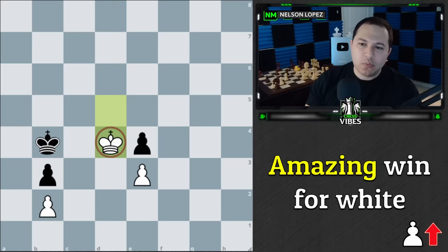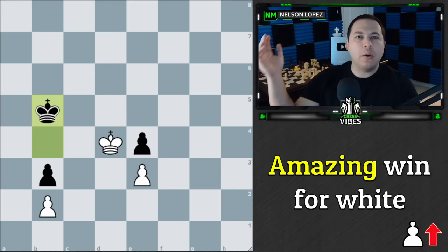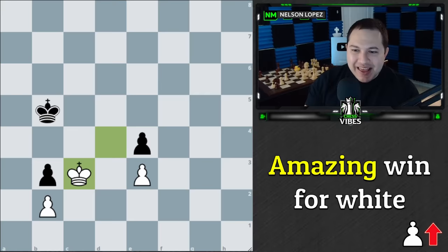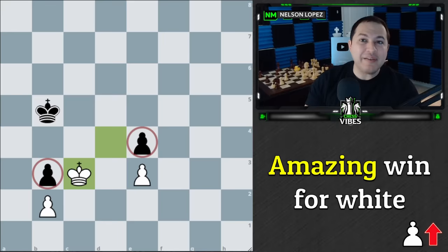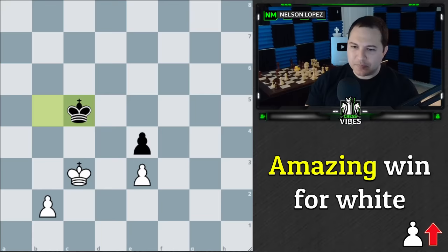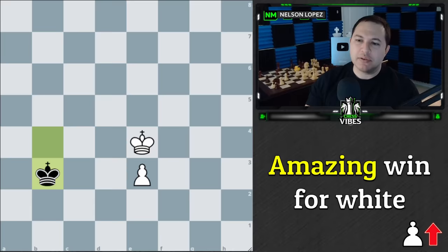Now we finally see the idea. The point was never to take this pawn — that's not how you win this position. You win this position by taking this pawn and leaving the other one, because you didn't have time to take it. By leaving it, you could sneak around and not give black the option to come in and take this pawn. Black tries to hold on — we go up, forces him to leave, we take this pawn, and now it is a winning king and pawn endgame. We simply do something like b3 and then bring our king up to escort the pawn and get a queen.